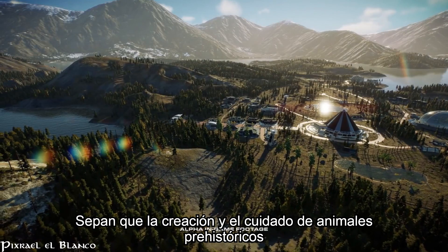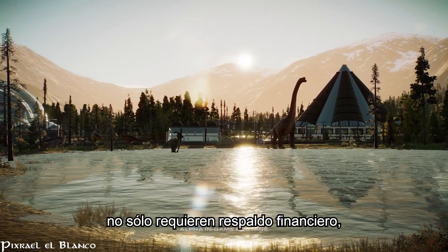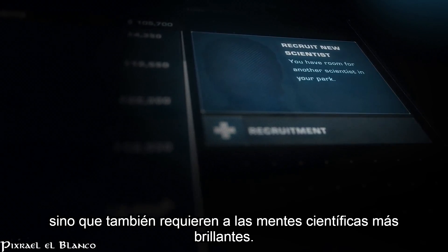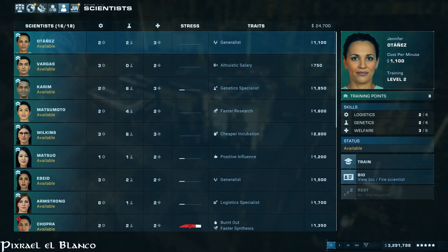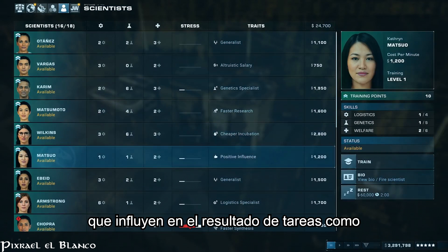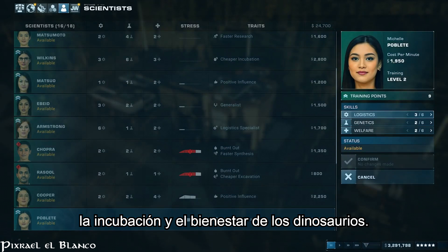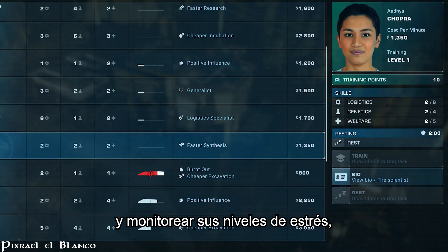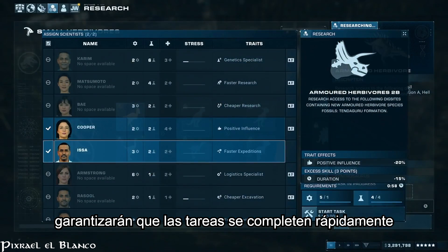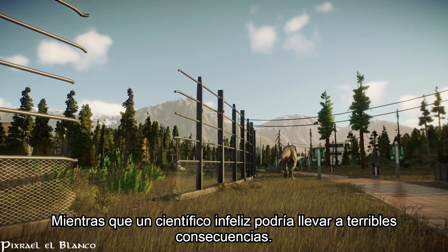Good park managers know that creating and caring for prehistoric animals takes not only financial backing, but the greatest scientific minds available. Scientists are a new addition to your park teams. They each have specific skills that influence the outcome of tasks such as fossil extraction, incubation, and dinosaur welfare. Keeping your scientists well trained and monitoring their stress levels will ensure tasks are completed quickly and allow for the smooth running of your park. An unhappy scientist could lead to dire consequences.